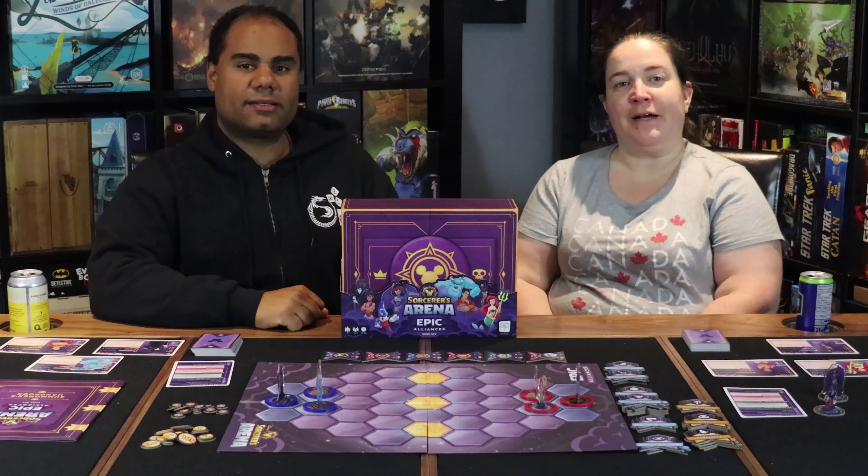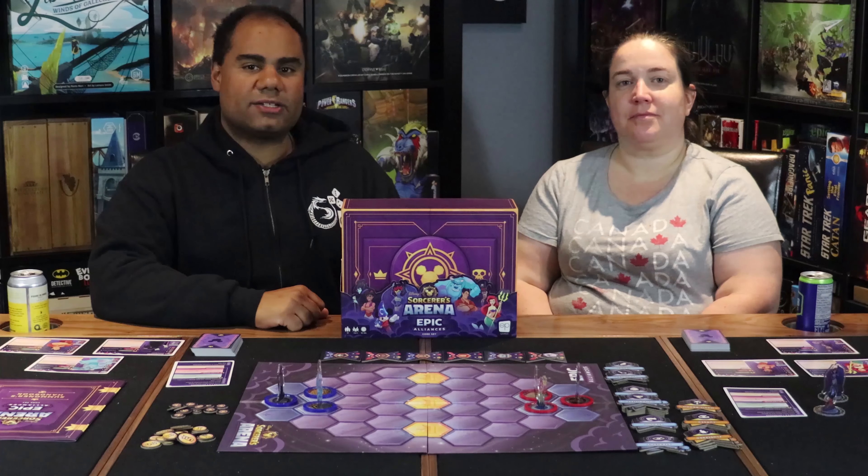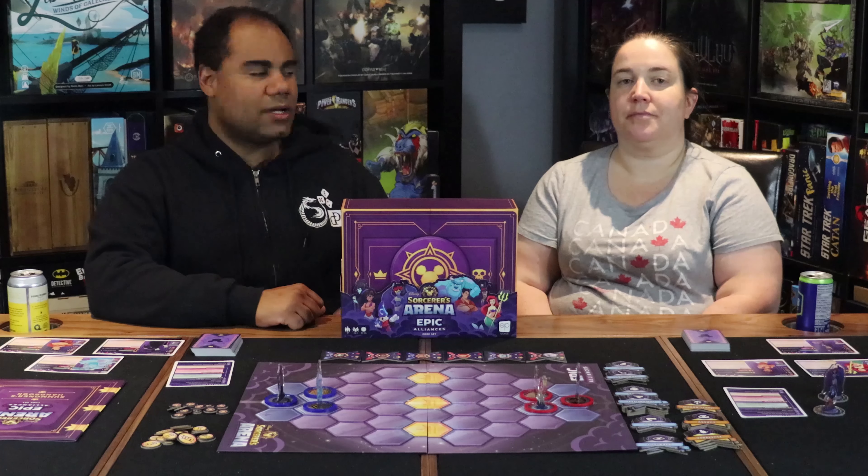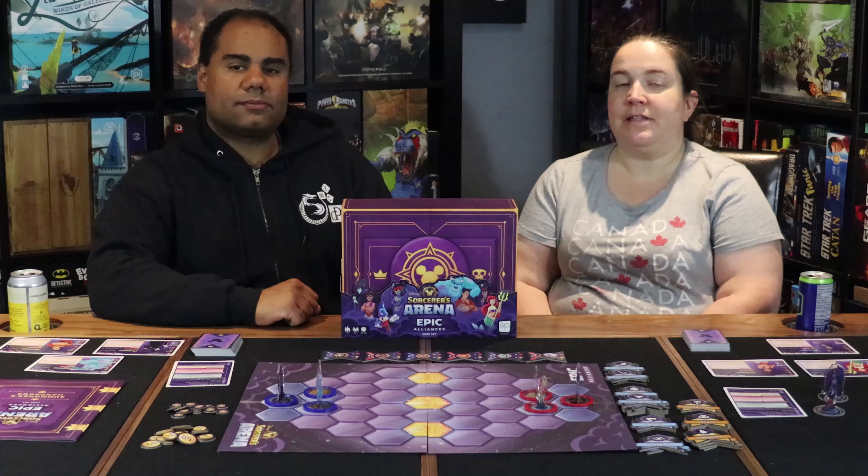What's up gamers, I'm Jason, I'm Julie, and today on Dice and Dragons we are going to be reviewing Disney Sorcerers Arena Epic Alliances, the core set published by The OP Games and designed by Sean Fletcher. I'm going to toss it over to Julie who's going to tell you more about the game itself.